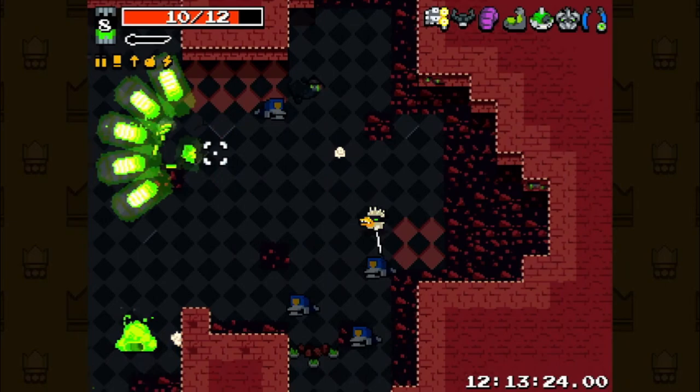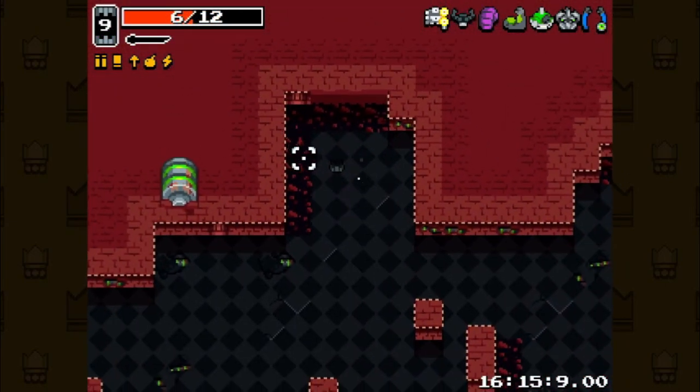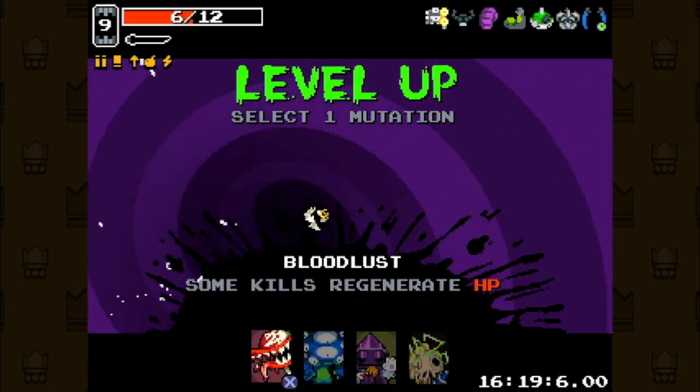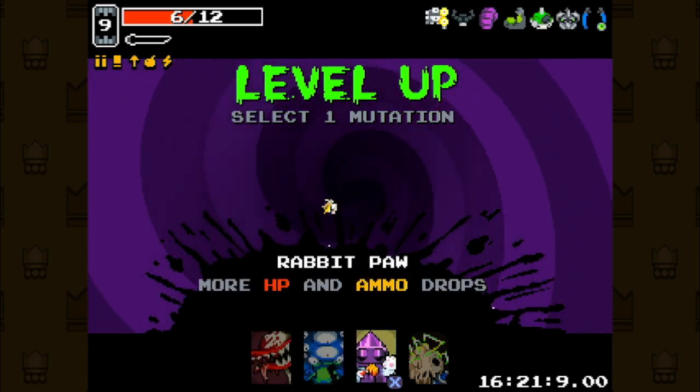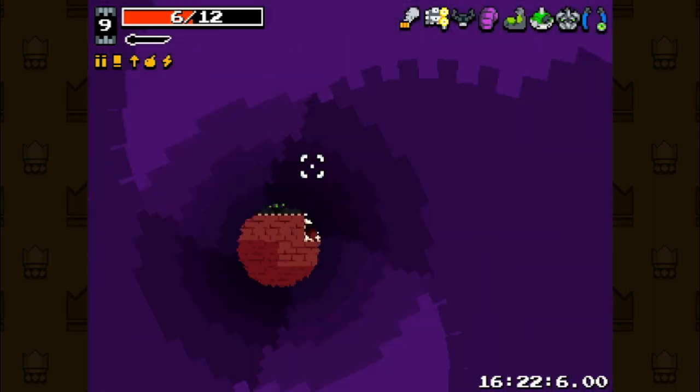We make our way through the palace. I pick up rabbit paw here because I want more health drops from the orbs the throne spawns. And we make it to the throne fight.